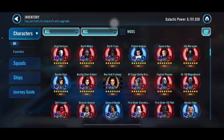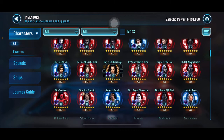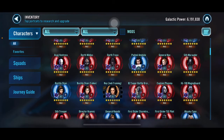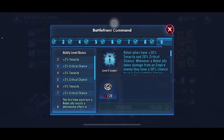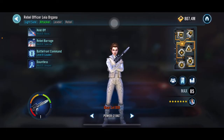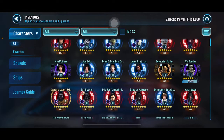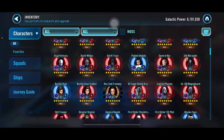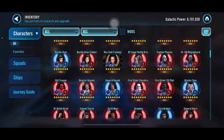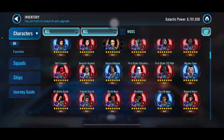I didn't get any omicrons this month, which is pretty annoying — last month I had two with Phasma and Qui-Gon. Checking how close I am, I have nine omicron materials, so I need just one more. I could have almost had one this month. The drop rates in cantina are terrible — they always say it's a possibility but they never seem to drop.